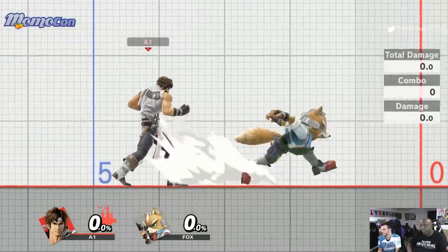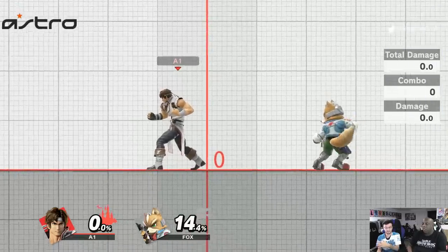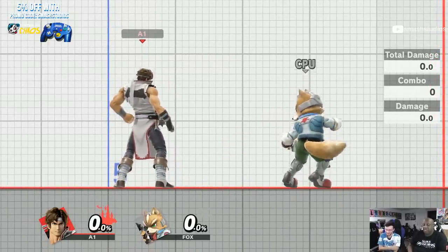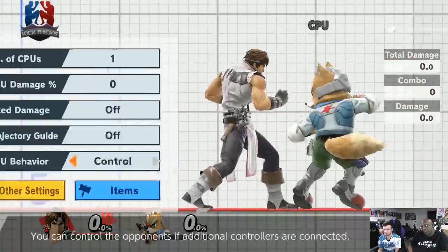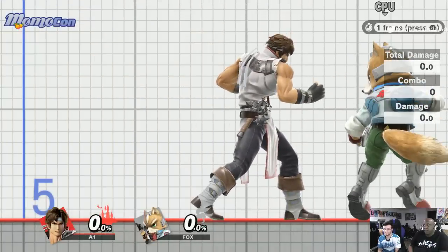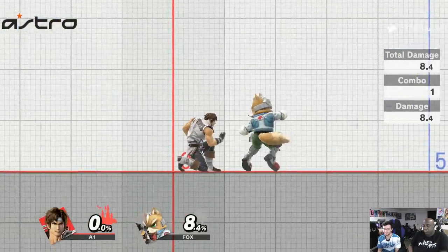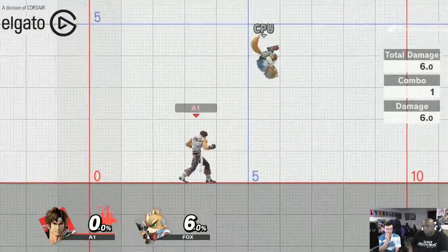Down tilt has two parts: a first slide and a jump kick. It's the best tilt by far — nothing is better in terms of his normals. The first hit does six percent, the second hit does 8.4 percent. From what I've labbed out, the first available frame hits on either frame four, five, or six. This first hit is super laggy — it's active until around frame 25 to 30, so it's punishable if they shield it.